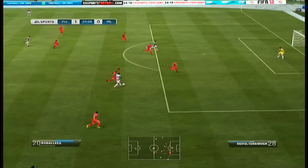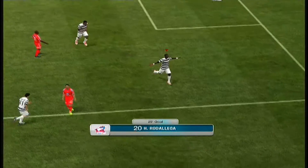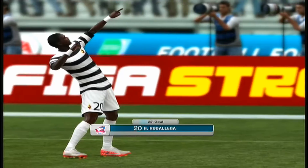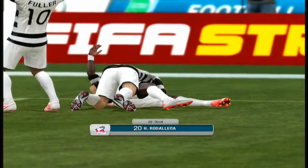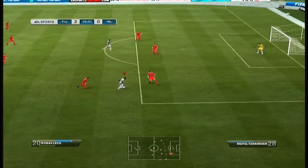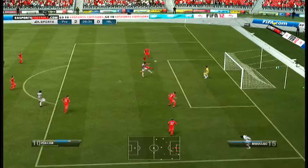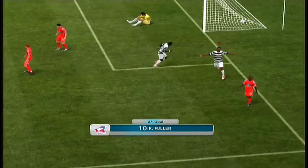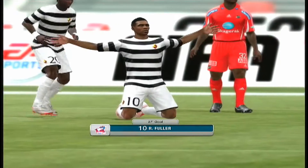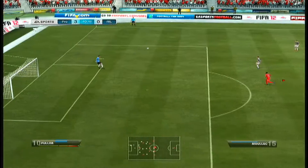Rod Ioga has a quick little run and slots it to the bottom right corner. The keeper gets a touch to it but can't stop it, so that makes it 2-0. Another run by Rod Ioga, just breezing past the defence, and Fuller puts it away yet again. Beautiful combination by those two — so many goals in this series have come from one-twos or indeed crosses.